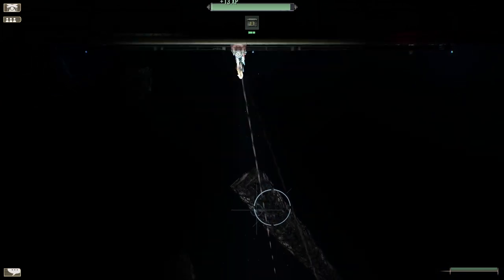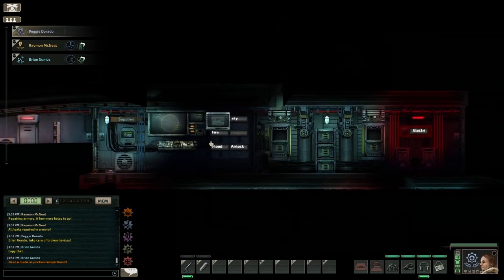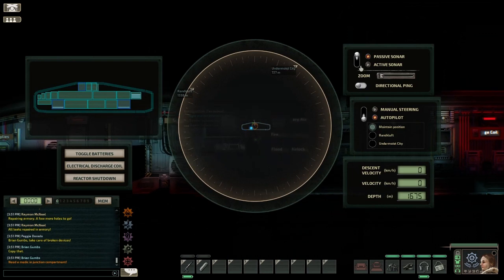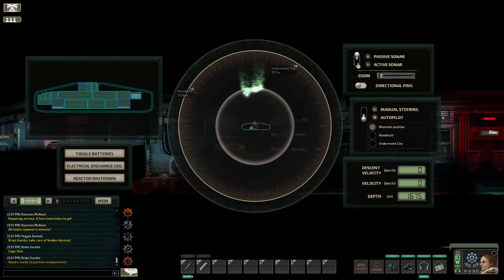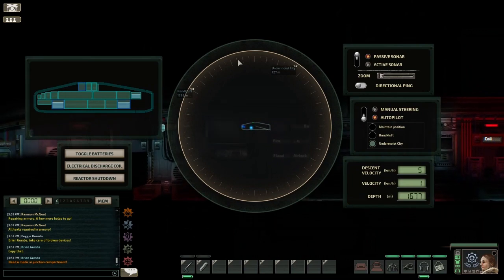The autopilot can't figure out a way of moving past these ice spires, so if you clear them manually by shooting them, then click autopilot, you can carry on your merry way. Hopefully that helps you guys. Just a quick video — if you've got any questions or comments let me know down below, otherwise I'll catch you next time. Thanks guys, Mezzo out.